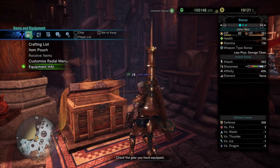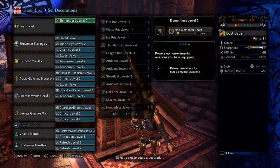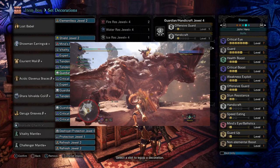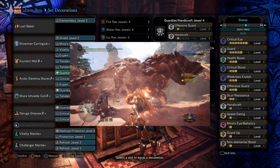With that said, you're good on damage. You have everything you can possibly need for damage and you don't need any attack up or peak performance — you're fine with this. After that, you can start adding other skills. I did add Offensive Guard.